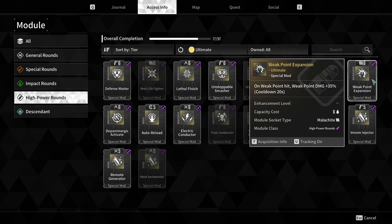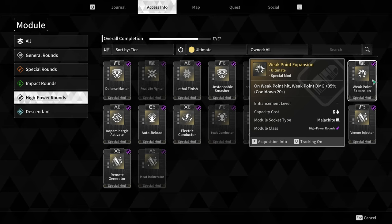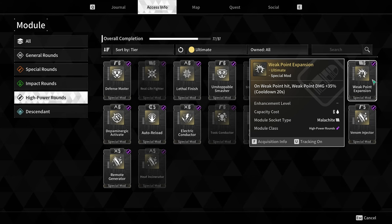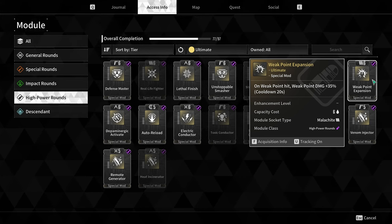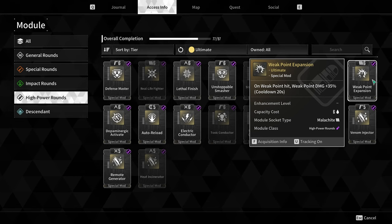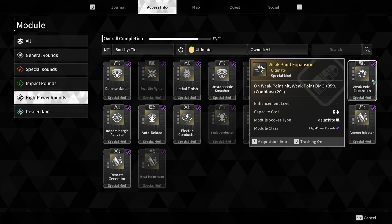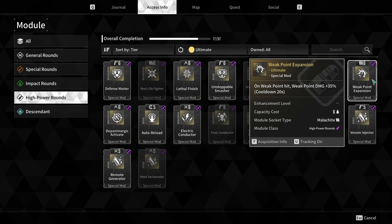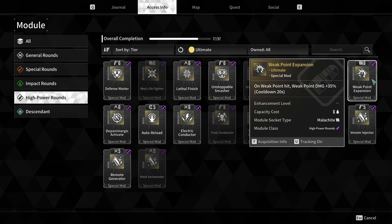Another situational module is Weak Point Expansion — on a weak point hit, weak point damage increases by 35%, scaling up with upgrades. This makes sense on a sniper rifle since you're only shooting weak points and your whole goal is one-shot high damage. It wouldn't make sense on an SMG where you're spraying bullets constantly.